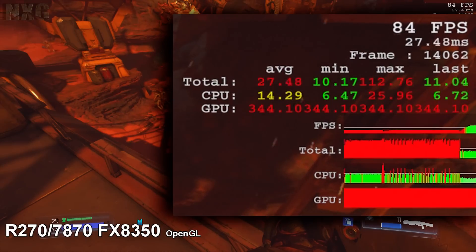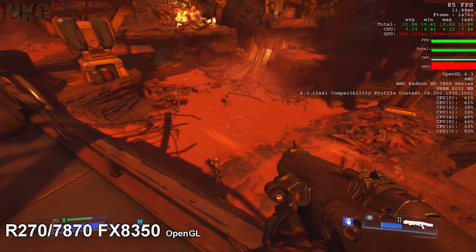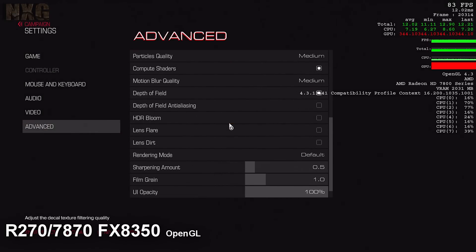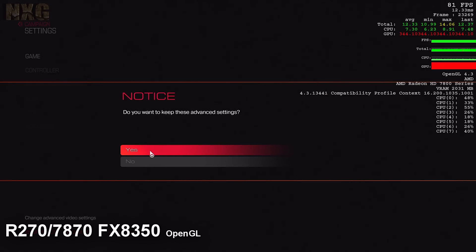The performance gain is quite drastic, and obviously VSync has to be off on both cards, as they really do suffer with it on. The Nvidia card barely breaks the 30 cap and the AMD card doesn't do much better. But once it's flicked off, you can see the comparison here between OpenGL and Vulkan — there is hardly any difference at all.